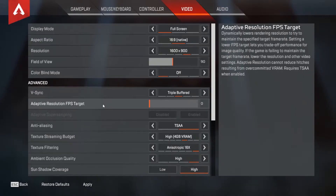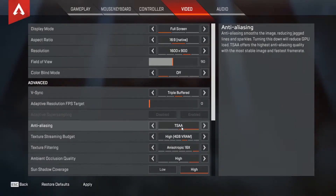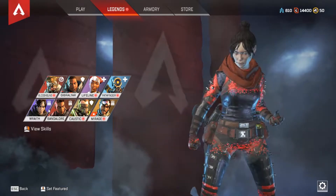V-sync: turn it off, disable it altogether. Adaptive resolution target: leave it at zero — you can use a launch option I'll show shortly to cap or uncap your frames. Anti-aliasing: leave it on TSAA. There are only two options — none at all or TSAA — and TSAA smooths edges and makes things look nicer. This next setting is a huge one, especially if you're on a lower-end system.